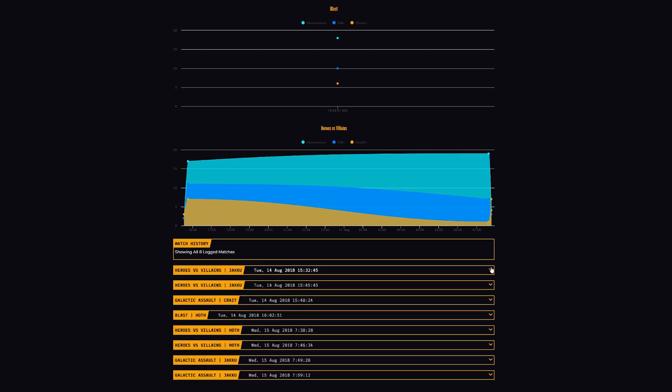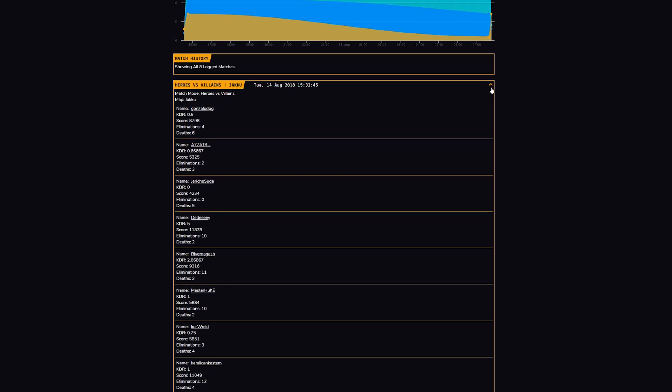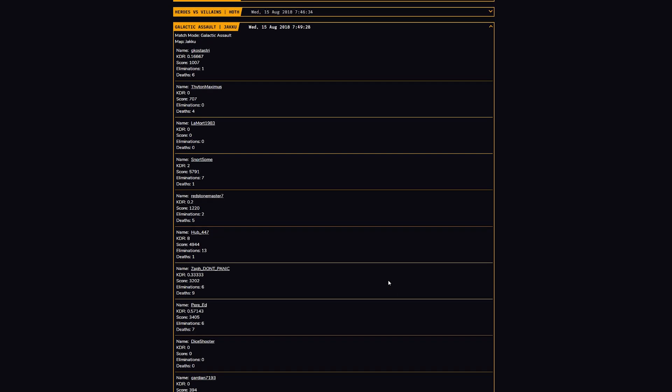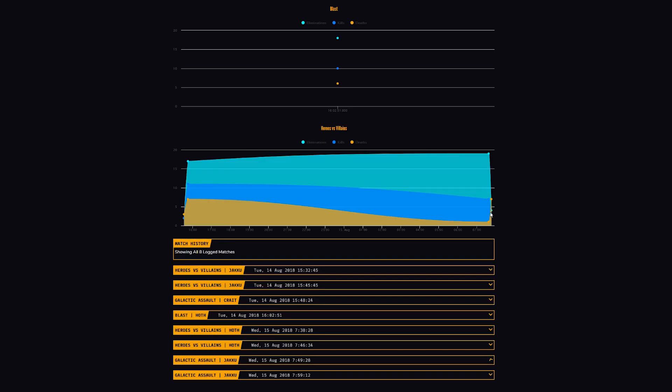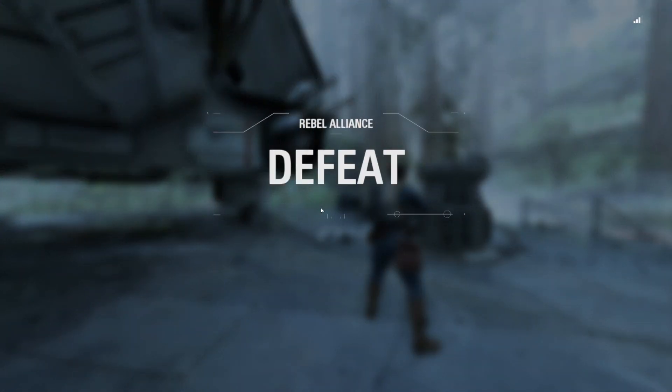Another really cool feature is that if you're in a galactic assault game with 39 other players — because it is a 40-player game mode — every single one of those players gets added to the stat tracker website, and the same goes for every game you play. If you play with friends who don't use this website five times, they get logged five times and build a stats profile, which I didn't expect but think is a really nice feature.